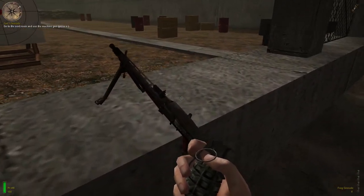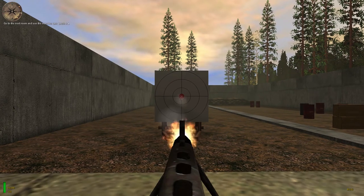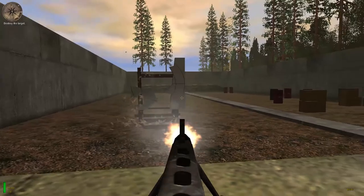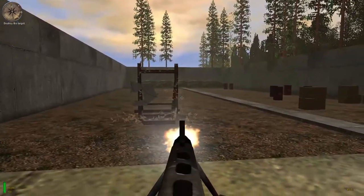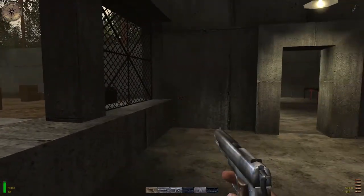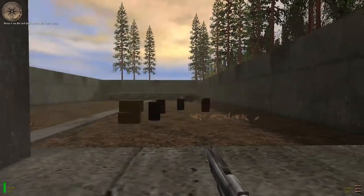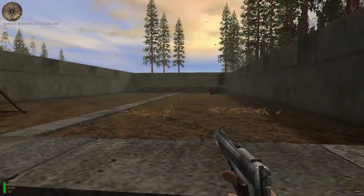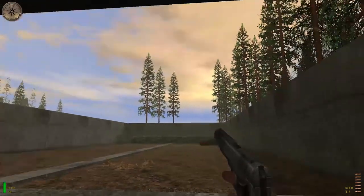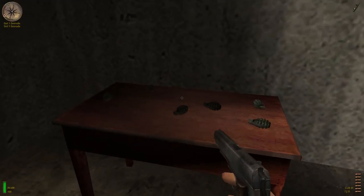Approach the MG-42's stationary machine gun and press the USE key to take command of the weapon. Destroy the target with that machine gun. When you're ready, press the USE key on the red door at the end of the range to exit. This training should help you keep your head under fire. You're dismissed, Lieutenant Powell. Good luck.